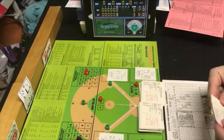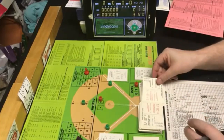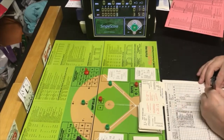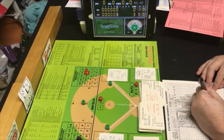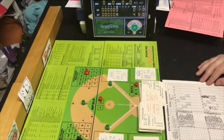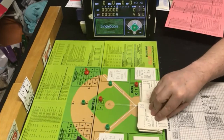Next batter is Thurman Munson. PB11 is outside of McCatty's range, so Munson is in charge. Drawing a 45 — hit by pitch, which will knock in another run. Munson gets hit by pitch, forcing in Jackson. That is another run. The hit by pitch is from McCatty, but the run goes to Keogh's ledger.